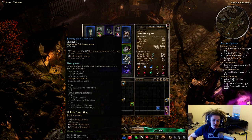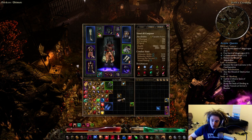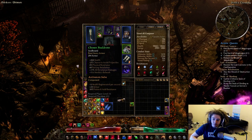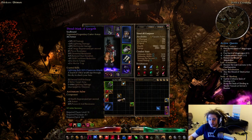My gloves I'm looking to replace — the only reason I'm using them is for the plus two to Storm Totem. My pauldrons I'm also looking to replace; they're pretty much just placeholder gear.